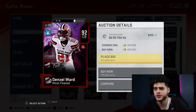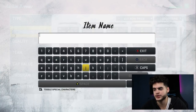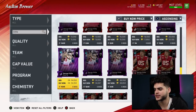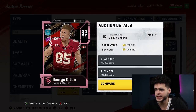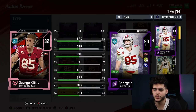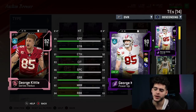You cannot go wrong with Denzel Ward. Again, these are not price-based — I'm not including price. I never usually include high-priced players in these lists because I want to give you the best bang for your buck, but this is the overall top 10. Next up, obviously George Kittle is here. The 92 Redux — I rock with this one because I don't have too many coins right now. What tight end can block like a lineman, run like a wide receiver, and catch like a wide receiver? George Kittle is the only one.